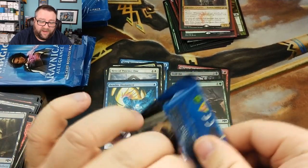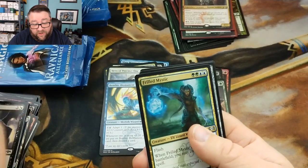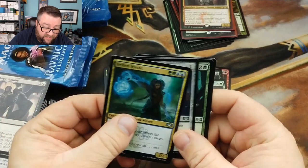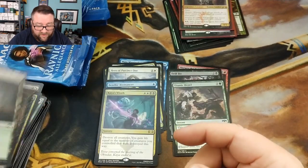Down in the comments below, I'd like to hear how your pre-release went, and also I'd like to know if you watched our pre-release video — if you agreed with it or if it helped you. We got our Frilled Mystic — that's kind of good — and then we got ourselves a Kaya's Wrath board wipe. That's good stuff.